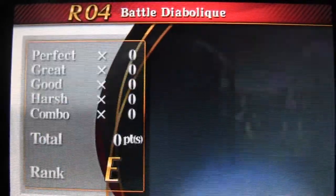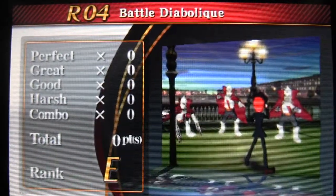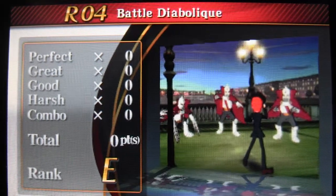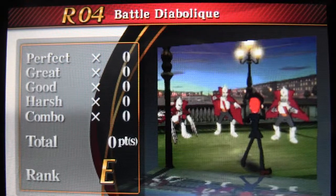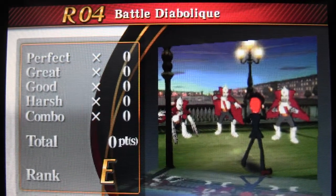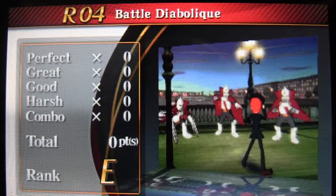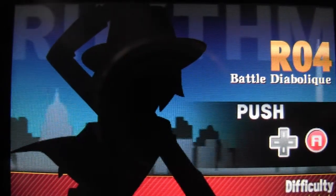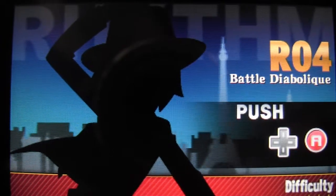Alright, welcome folks to the final level available in the Rhythm Thief and the Emperor's Treasure demo for the 3DS. This is actually the fourth level in the game — they give you levels 1, 2, and 4. The nice thing about this game is it changes up what you have to do each time. So this one, you press the D-pad and A button.